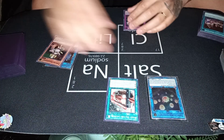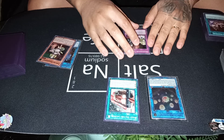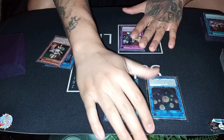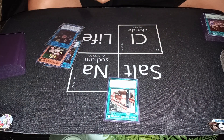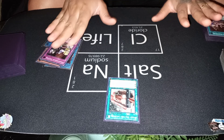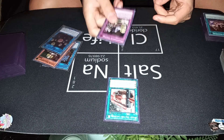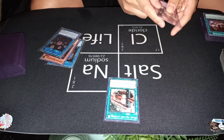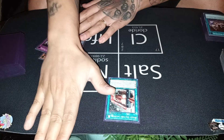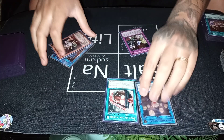With cards like Dino Mischief that discard on resolution, you can activate Dino Mischief, target a face-up card, chain Seal to bounce Dino Mischief, and Dino Mischief resolves discarding the same copy you activated. You entirely mitigate the discard cost. When the chain resolves backwards, Seal bounces first, then Dino Mischief discards itself, you banish it, and on a separate chain link after everything resolves, Seal kicks in. Super cool.